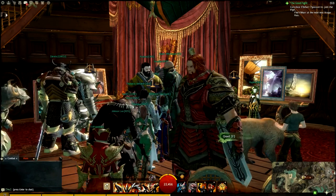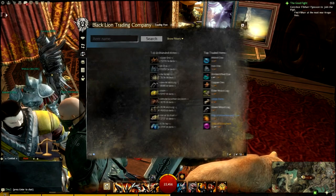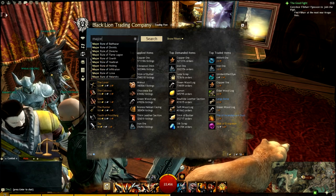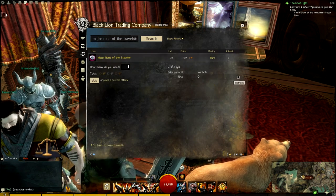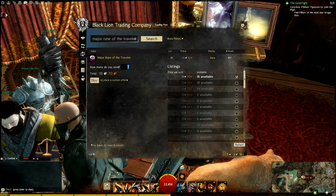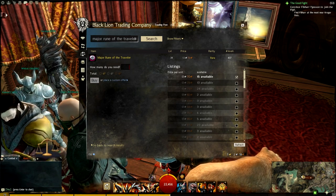Howdy folks, my name is Richie aka Bogotter and I'm here with a Trading Post quick tip. If you go over to the trading post and you're looking at something to buy, what a lot of people will do is type in the search for what they're looking for. Let's look for a Major Rune of the Traveler as an example — they need a couple right now and they're 13 silver 70 copper, so they'll buy four of those and spend 54 silver.